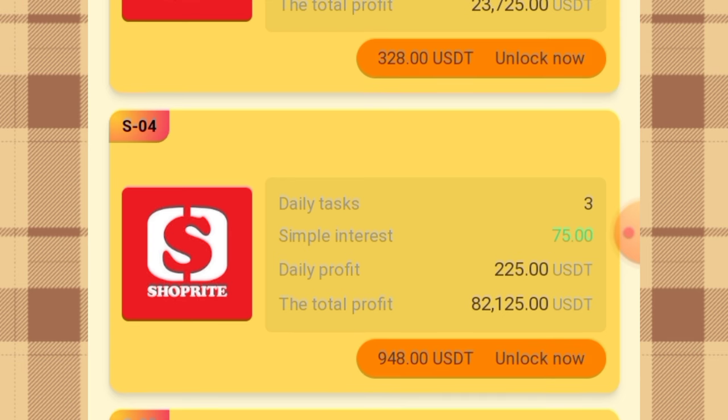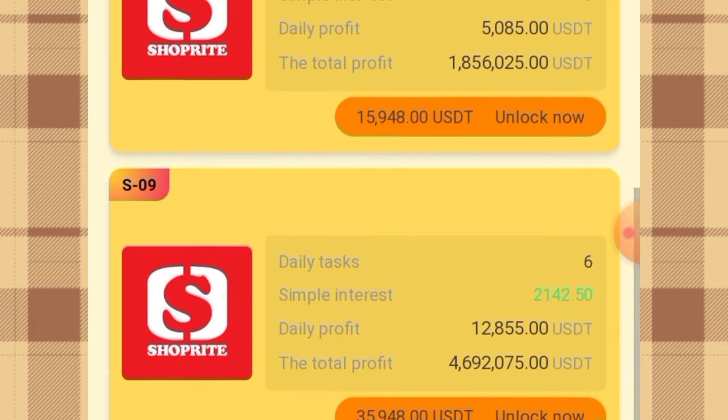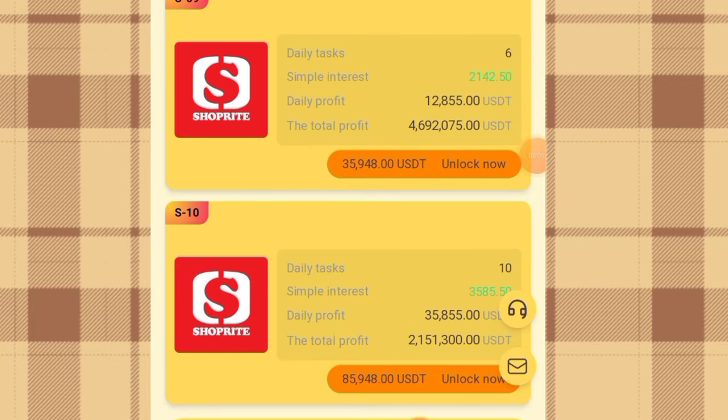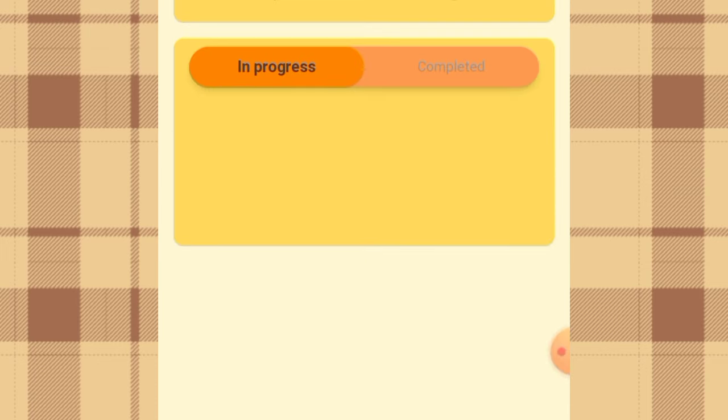Once you unlock VIP 4, the total monthly profit is 82,125 USD and the daily profit — after completing three tasks — is 225 USD. Scrolling further, you can see there are other VIPs up to level 10, and you can unlock them the same way as VIP 1 and VIP 2. I'm going to be showing you guys how you can complete the task to earn the free commission. If you come over to the task section, you'll see the task to complete.